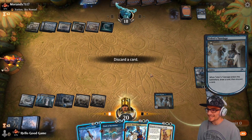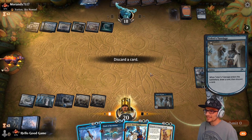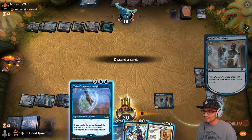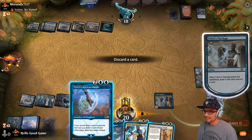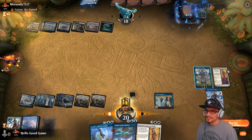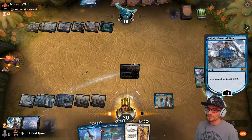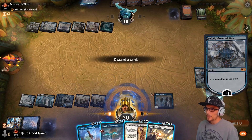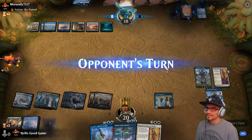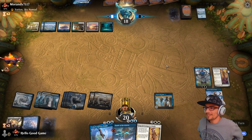Let's go slow and get this Tutelage out there so we can start getting rid of his library. We draw another ECD — this is a hard discard. I guess we toss Teferi. Now we get to plus here for more mill, getting rid of our Shatter.